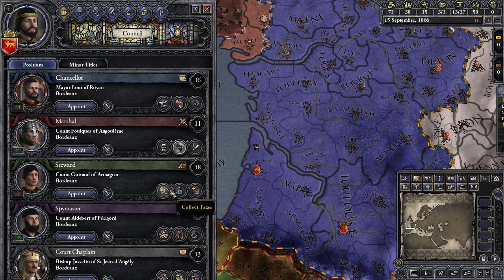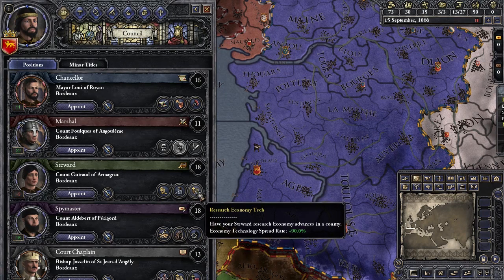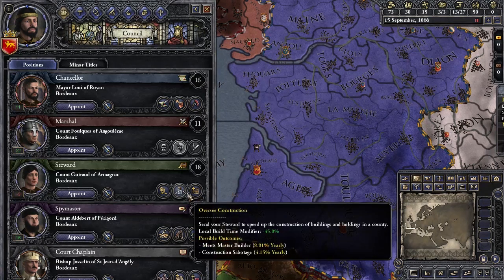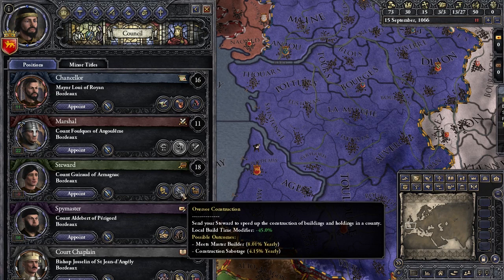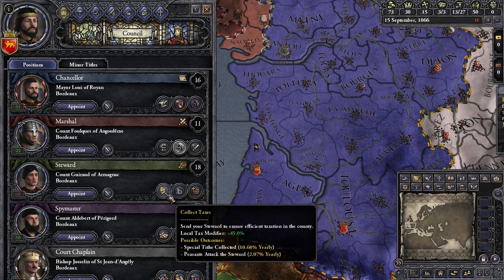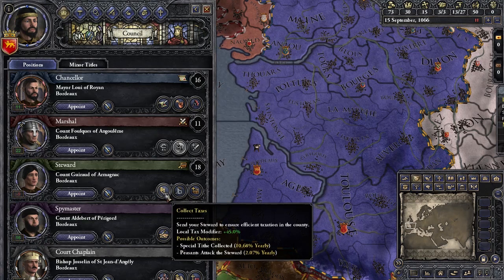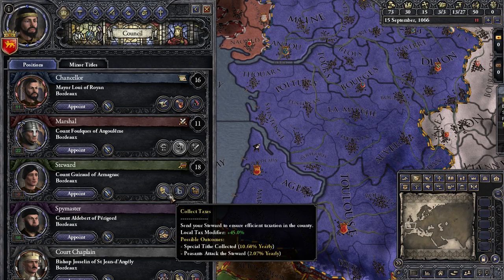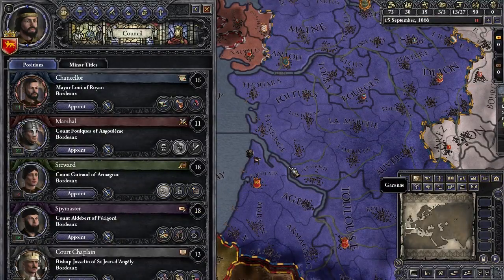Let's go to the steward. The steward can collect taxes, oversee construction, and research economy tech. Oversee construction is okay if you're planning on building buildings, but I use it very infrequently. The one I almost always use is collect taxes — it's so good. You get more taxes over time, and there's a 10% chance every year that you get a special windfall, basically a chunk of money for free. We only have 73 gold right now, so we'll set our steward in the capital to collect taxes.